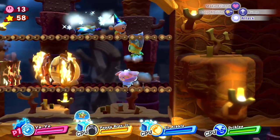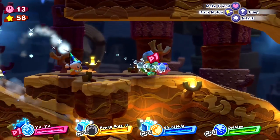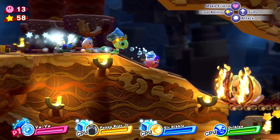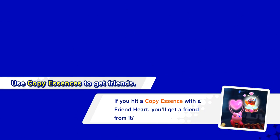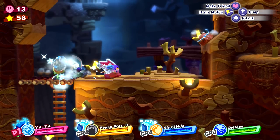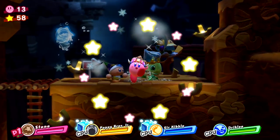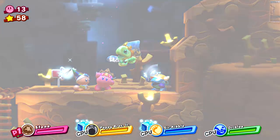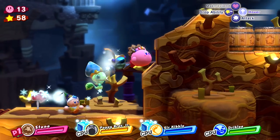It looks like there are little fires we can get rid of here. Who knows when we're gonna find more puzzle pieces — they're apparently called picture pieces, which is weird. Let's pop down here. If you hit a copy essence with a friend heart, you'll get a friend from it. What is this gonna be — water rock? Splash curling! Oh, I really like that.